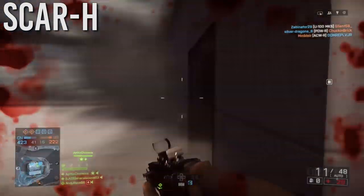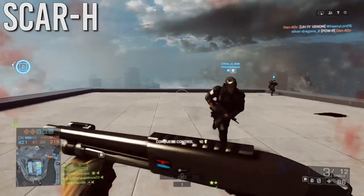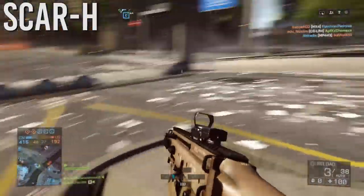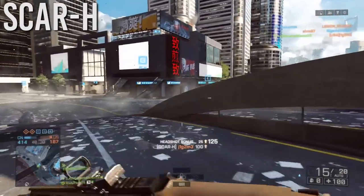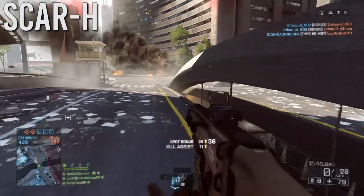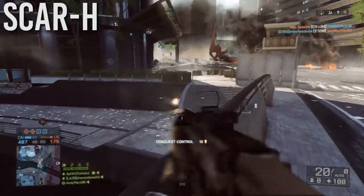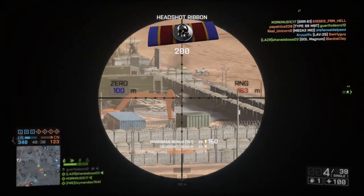A weapon that slipped my mind was the SCAR-H. This weapon is a tank — it used to be one of the best guns in the game when it was a three-shot kill. They buffed the time to kill across the game and it hurt the SCAR-H a little, making it about a four to five shot kill. It has a moderate fire rate around 600 rounds per minute, is very accurate at mid to long range, and can still tank people up close. It's one of the first assault rifles you unlock, so it's easy to get started with.